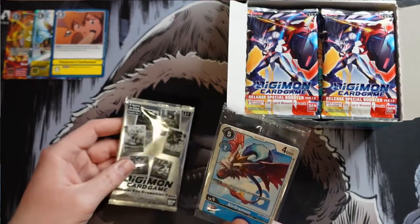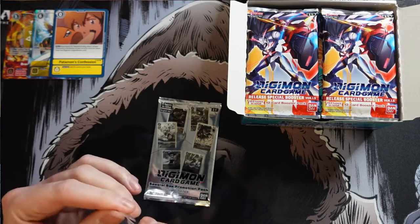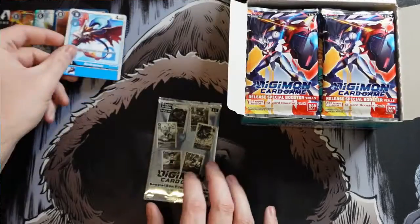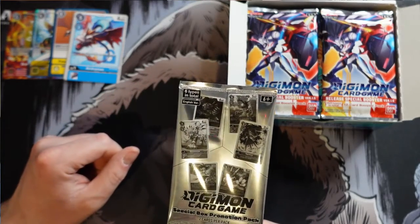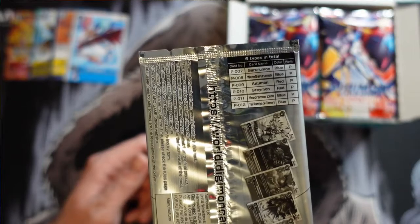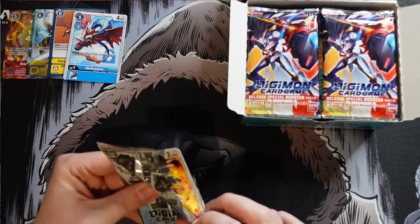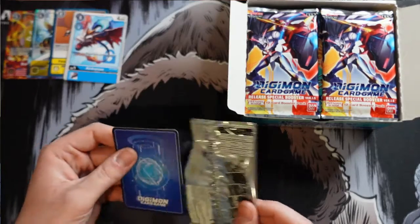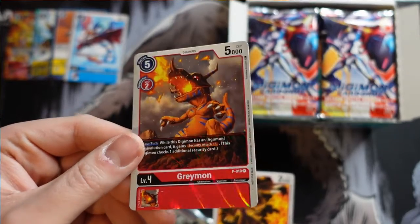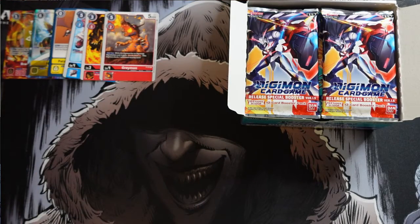We have our box promo - Airdramon. And then we get two special box promotion pack cards. The options are blue, red, or blue again - so there's Garumon, Agumon and Veemon Zero and their accompanying cards. When you get one of those sets you get both cards, so we got the red one, which means we get Agumon and Greymon in the pack. There's a nice foiling on that Agumon - it's got kind of an almost fiery look to it. This game has a lot of different techniques for foiling which makes some of the cards really stand out.